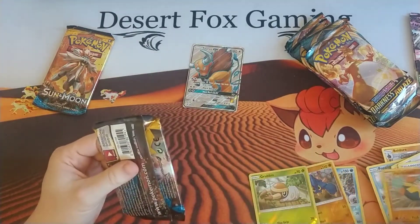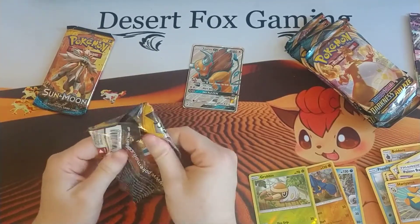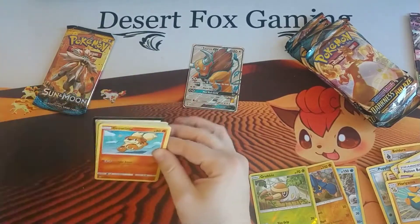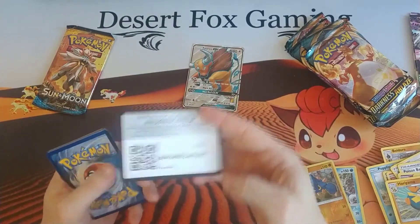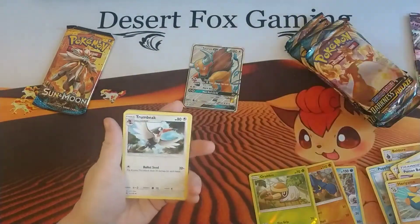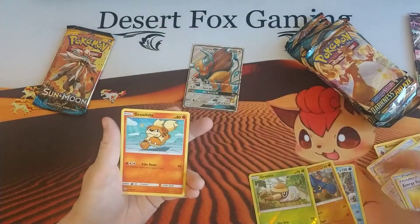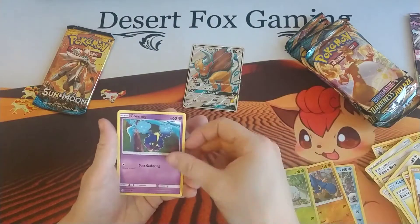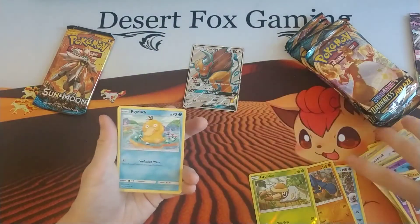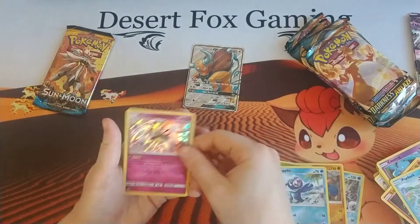In terms of Pokemon, that is like a century ago. Hariyama has 130 HP and needs four energy to do 130 damage, and it also has a four retreat cost — which is quite a lot. Next pack: Grass Energy, a Trumbeak, a Corsola, Energy Retrieval, another Growlithe, another Roggenrola, another Cosmog, a Litten, a Psyduck, a Reverse Holographic Popplio, and a Holographic Comfey.